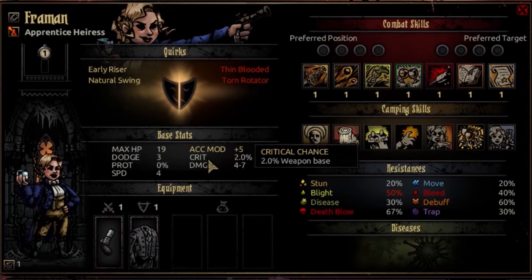The crit is going to be 2% at opening resolve and will progress to 6% at max level. This is slightly below average — I consider 3% to be average to start with. This is the same tracking as a Man-at-Arms or an Abomination. The damage is going to be 4 to 7 at first level, and 8 to 12 at max level. This is very comparable to backline damage — comparable to what you'd expect from a Houndmaster or an Occultist.